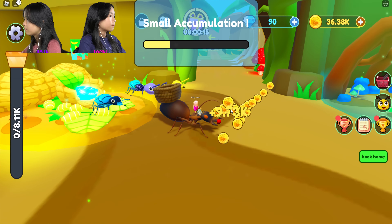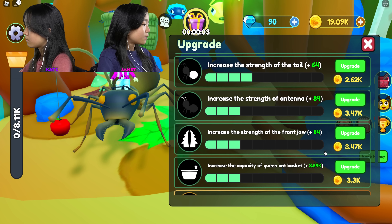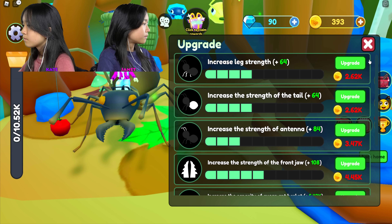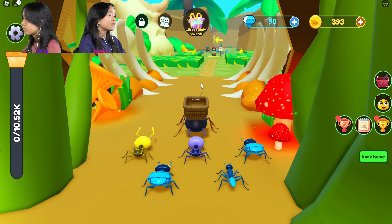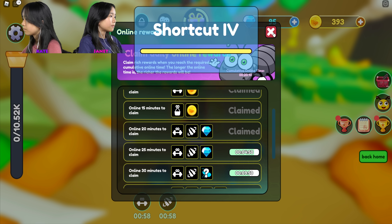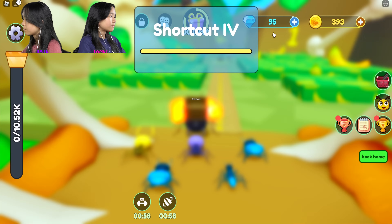I'm gonna upgrade my ants. I'll increase speed because I want my speed all the way up. Let's do increase capacity and increase front jaw. I'm much faster now! Let's claim this reward - some diamonds! I'm so strong. This is double destroyer - these bananas are so easy to kill now because I have a buff.